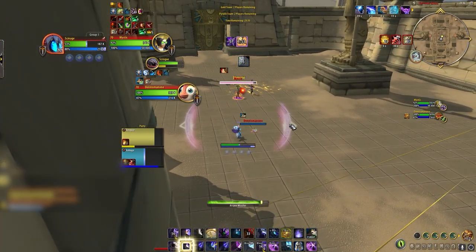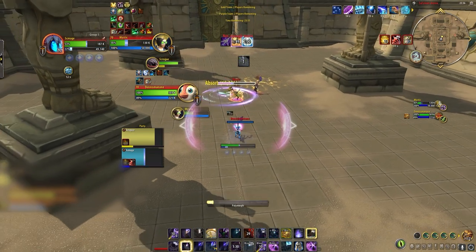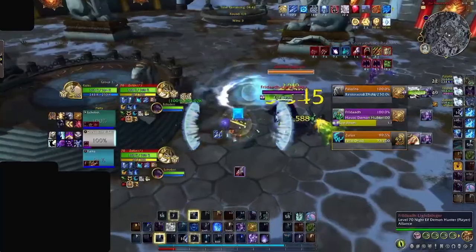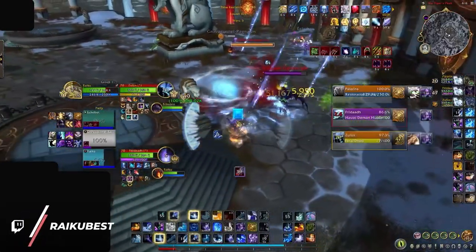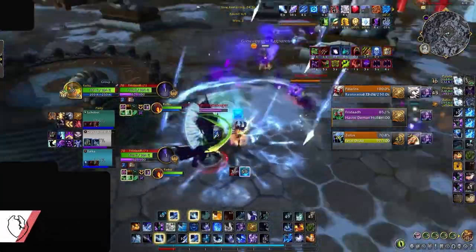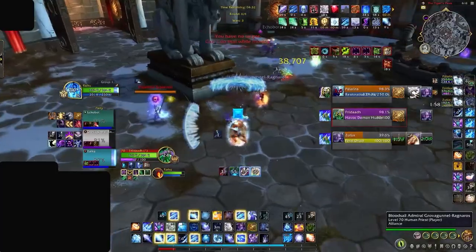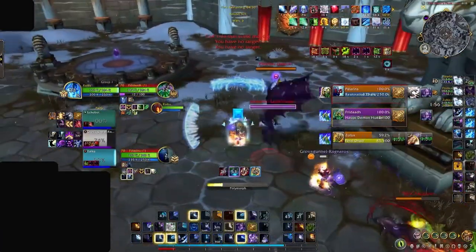For classes with spammable CC like mages with Polymorph and warlocks with Fear, you should consider spamming your CC on off-targets leading up to your go. This is because you want to constantly force your opponents to use their kicks to stop you. Before doing so, you're getting a bunch of interrupts out of the way before your go is even ready. This way, when your spells are actually up, enemy kicks will be down and it'll be that much easier to set up your go.